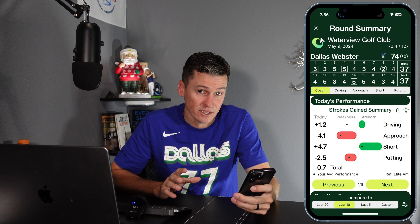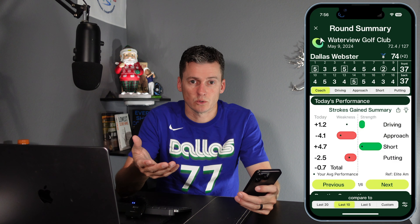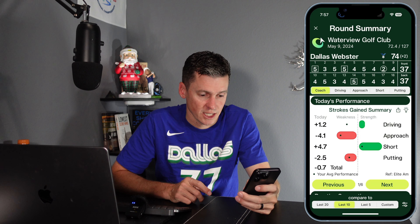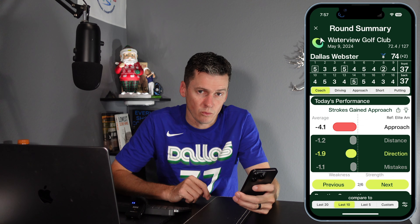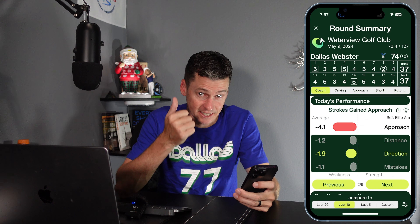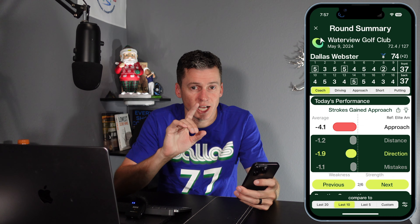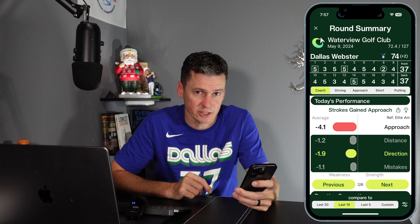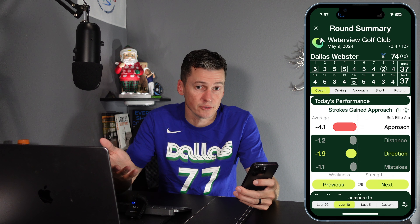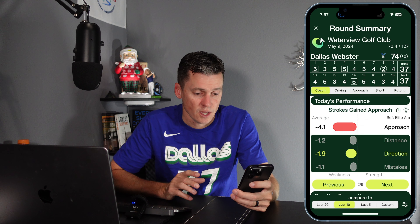Instead of relying on you, the user, to navigate all the data and figure out what that means, you can just toggle through the coach screens and it'll explain it for you. I struggle with approach — next, it breaks down those 4.1 strokes lost in approach into different categories to focus my practice on: distance control, direction, and mistakes. Mistakes are when you hit shots into bunker, recovery, or penalty situations — generally course management issues where you didn't give yourself enough room to miss.